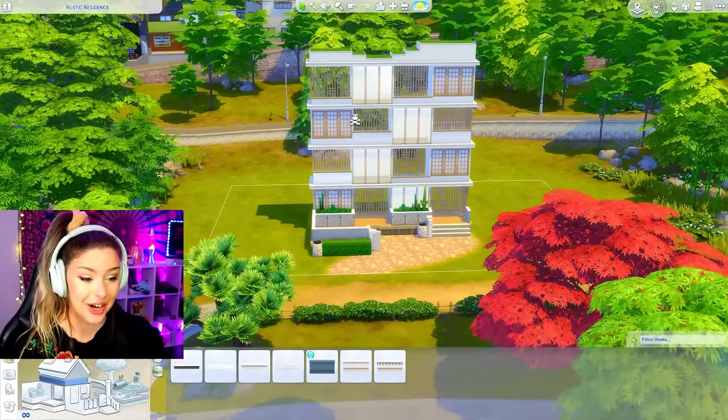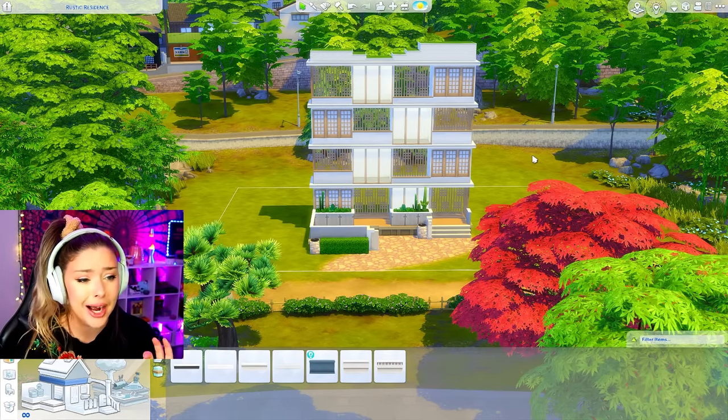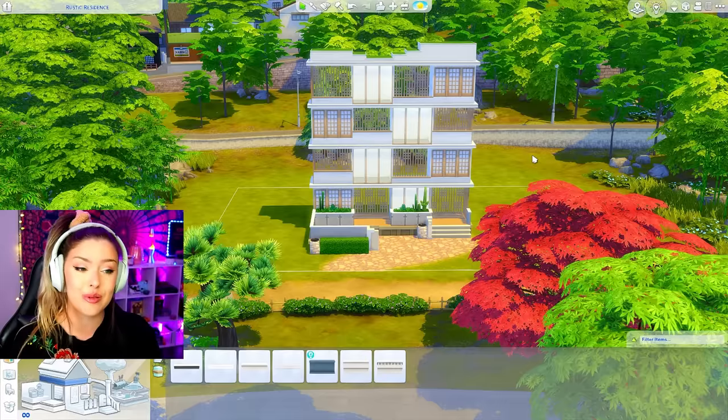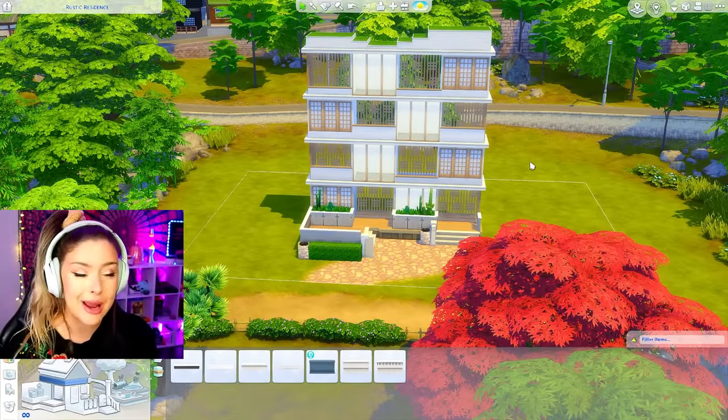This does not look the way I thought it was going to look. I thought maybe we'd go with a cyberpunk neon kind of vibe with this shell. Eco modern seems to be the winner for today. Those Snowy Escape windows make it look a little bit less modern, but I kind of like it.